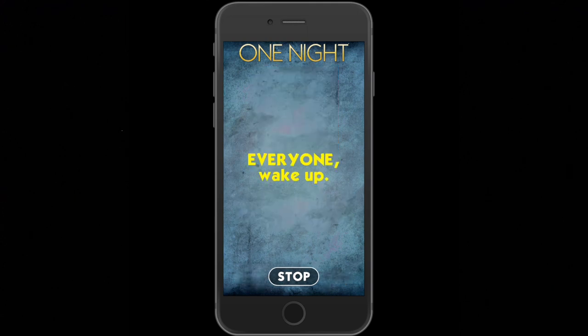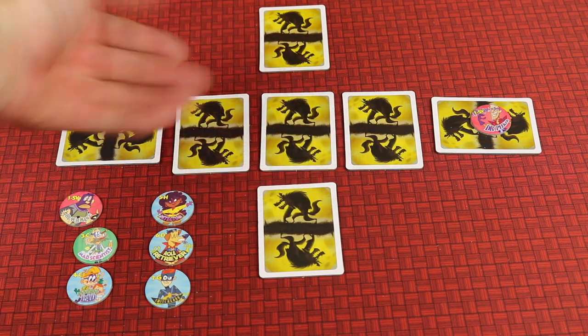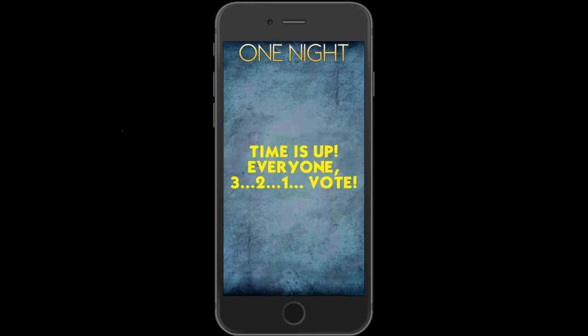Then the players will open their eyes and work together to find out who the real heroes and villains are by deciphering who is telling the truth and who isn't. You can use tokens to help keep track of your hypotheses. But you have to hurry up because you only have 5 minutes before you all must simultaneously vote on who the villains are and try to catch them.